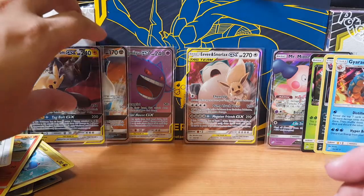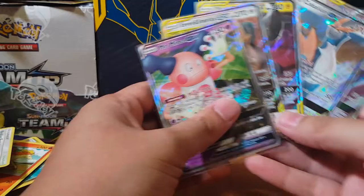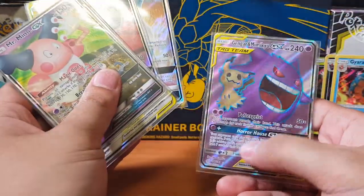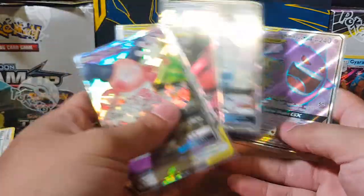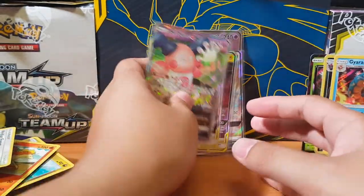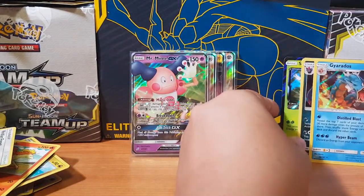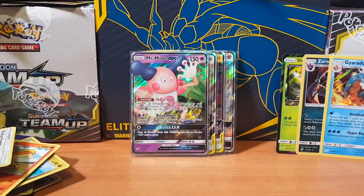Let's go through what we've pulled today. Look, I'm not complaining — these are some pretty good pulls. I did spend around $390 on those boosters. We got the full art tag team — my boy Gengar and Mimikyu. We've got Coalossal, Pikachu Zekrom, Eevee and Snorlax, Mr. Mime, and the two holographics, and Shaman. That's going to conclude our pulls for today and the pack opening. Like always, leave me a comment if you want to ask me anything. And if you can, guys — like, subscribe — it really does help me out. I'll catch you guys on the flip side. Peace.